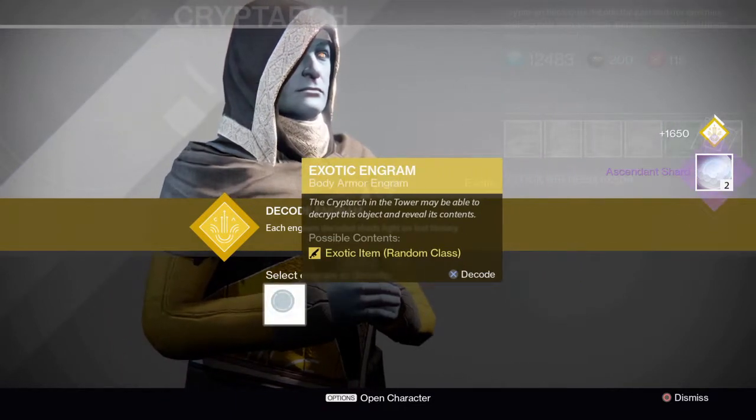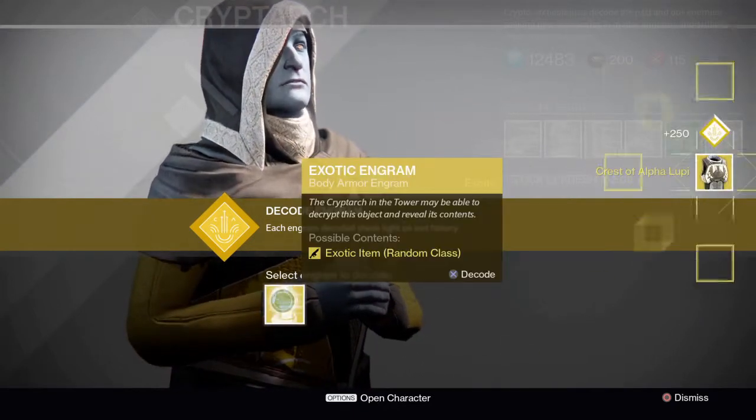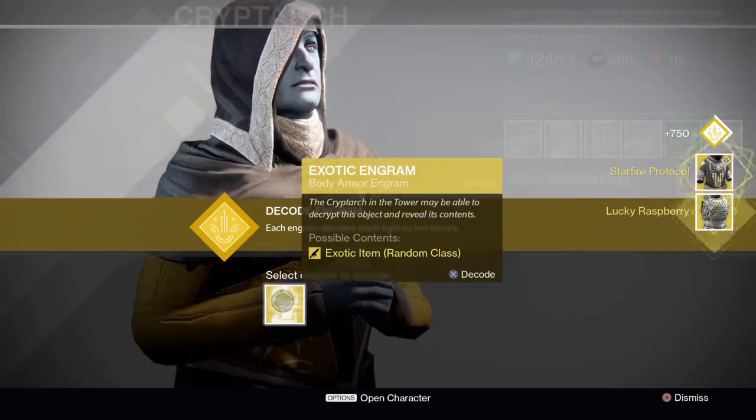Now let's get the exotic gauntlets out of the way. Remember I'm missing Crest of the Alpha Lupi for the Titan and Lucky Raspberry for the Hunter. Oh nice, Crest of the Alpha Lupi — let's hope it's not for the Hunter. And oh my god, Lucky Raspberry! Well, I got all the exotics I want.